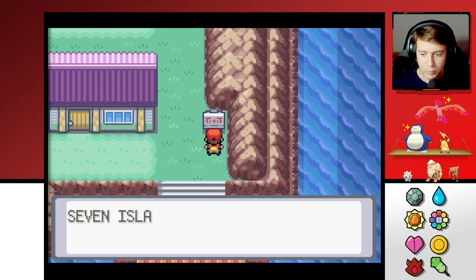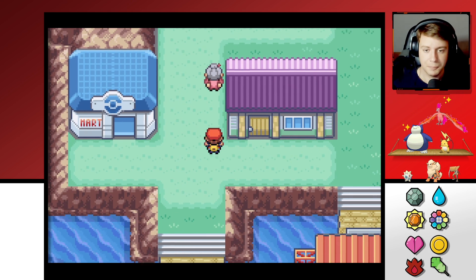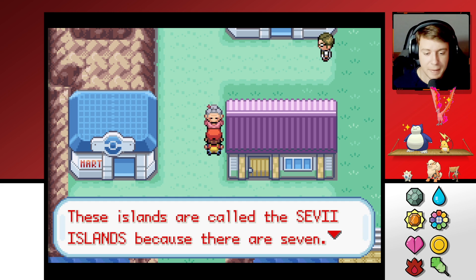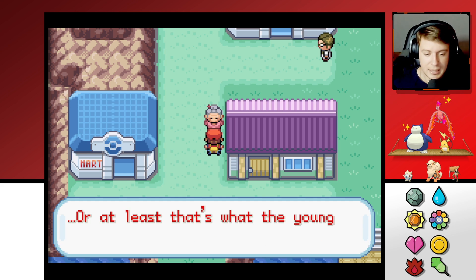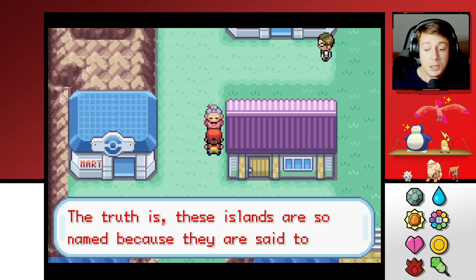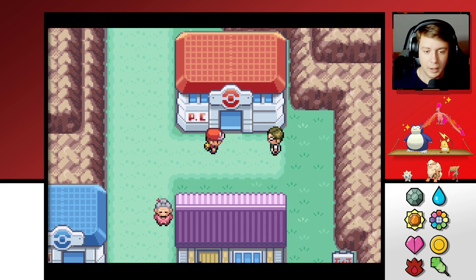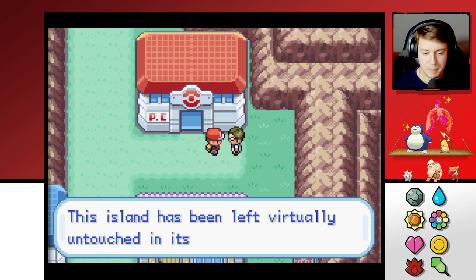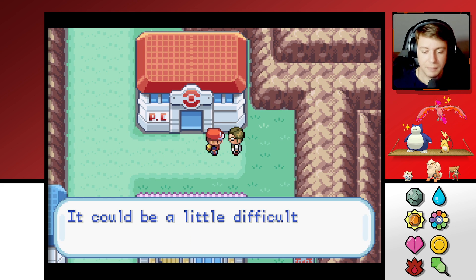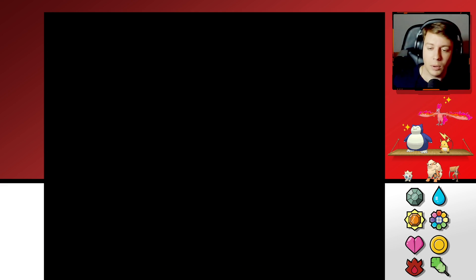We are here on Seven Island. Let's read the sign — Seven Island, Quest Island of Infinity. I like the sound of that. These islands are called the city islands because there are seven, or at least that's what the young people believe. The truth is these islands are so named because they are said to have been made in seven days. This island has been left virtually untouched in its natural state, so it can be a little difficult to hike around.